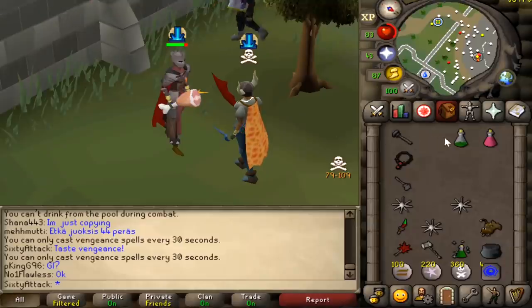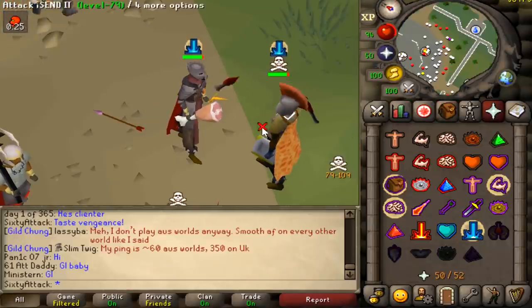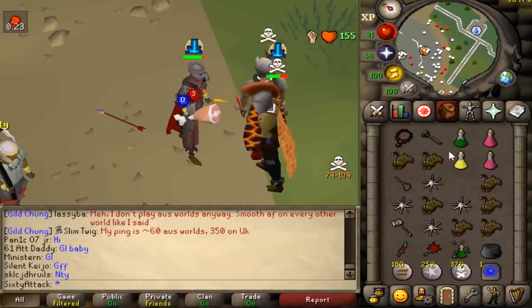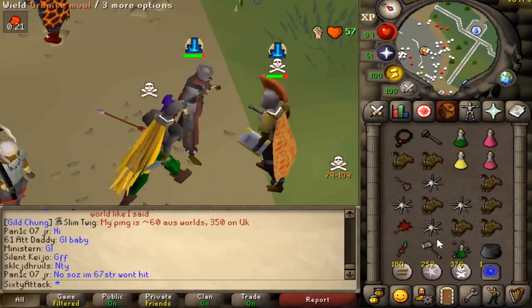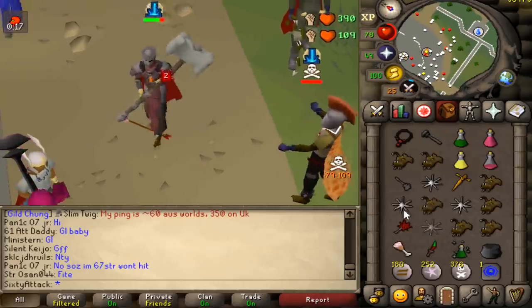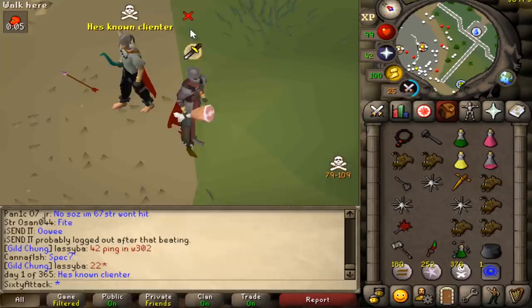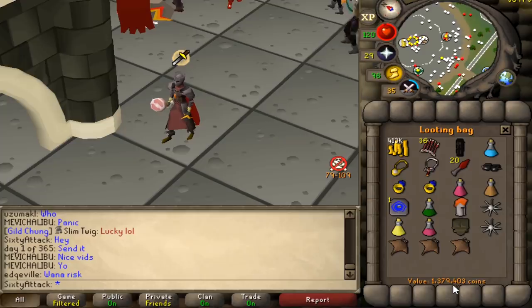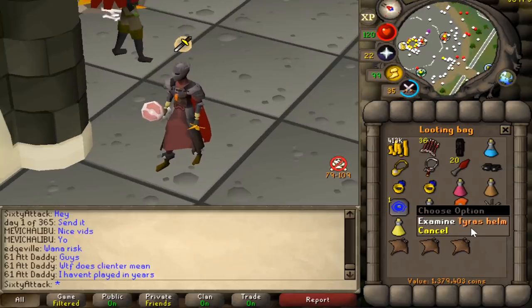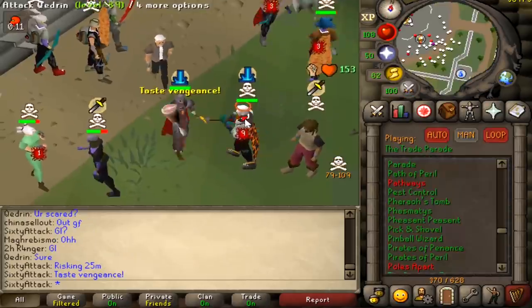I just survived like 130 damage or something stupid like that. Big combo — no smite though. Hopefully we got at least G mole cash, that would be nice. Total loot — 1.4 mil! I got the manacles in there, didn't actually notice. The guy had a five-defense helm as well, I didn't notice that either.